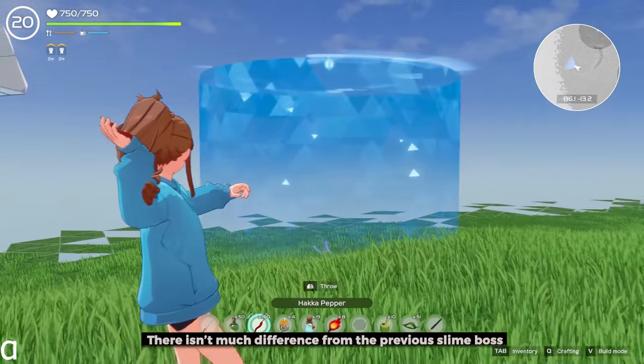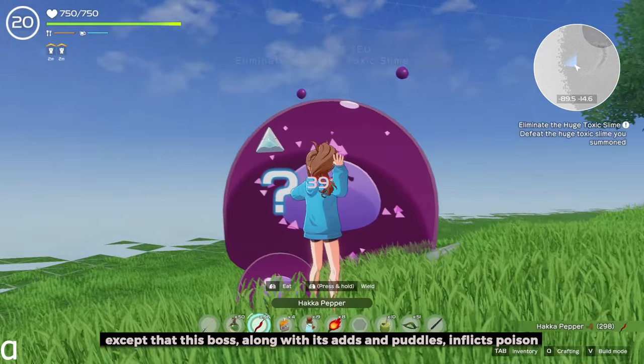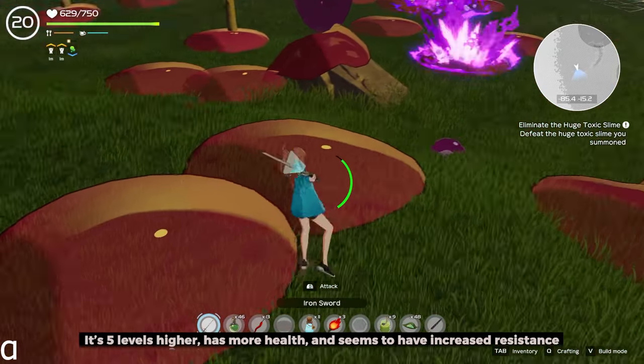There isn't much difference from the previous slime boss, except that this boss, along with its orbs and puddles, inflicts poison. It's 5 levels higher, has more health, and seems to have increased resistance.